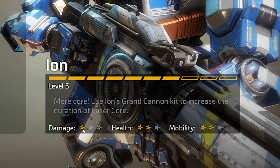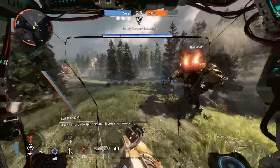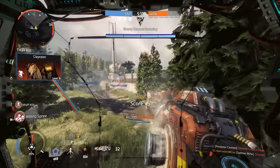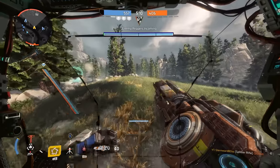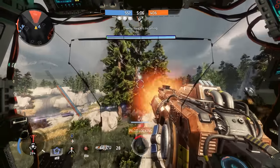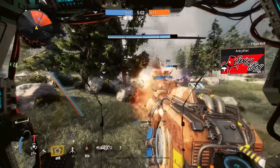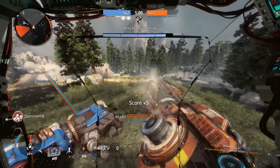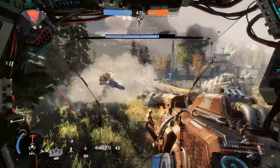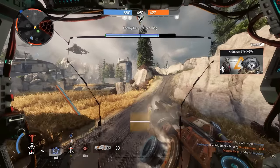First, we're going to be looking at the Splitter Rifle, his primary weapon. This thing is an automatic energy rifle — a projectile rifle that basically shoots energy balls. Damage to Titans: he does a decent amount. Damage to pilots: an okay amount. The Splitter Rifle is an okay primary weapon. It's not the best, it's not the worst — it's smack dab right in the middle, a decent weapon.